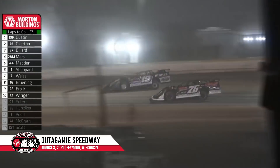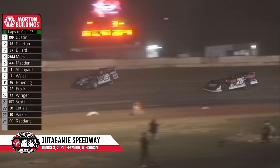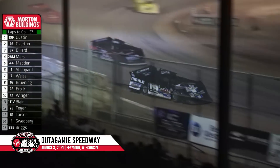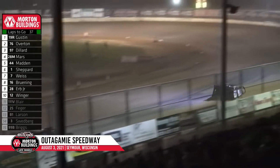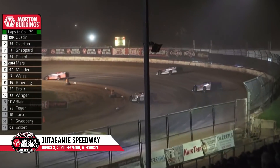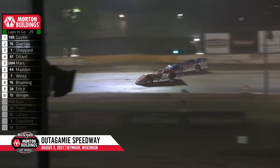Gustin showing the way. Overton now goes to that number two spot. Dillard is third, Mars is fourth. Shepard battling for fifth with Madden. Ryan Gustin trying to get his first ever Morton Buildings feature win. Shepard will take third away from Cade, but Cade will answer right back to the inside and do a slider of his own up out of turn number two.